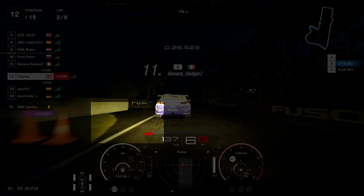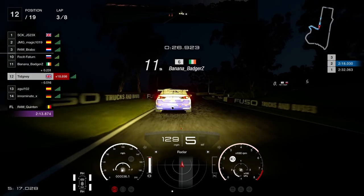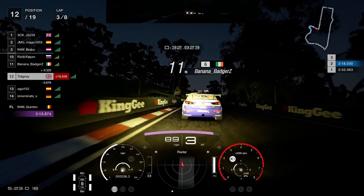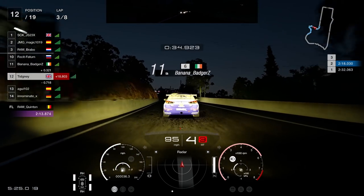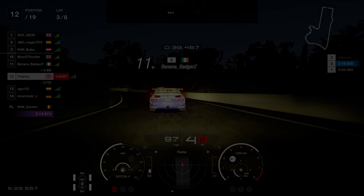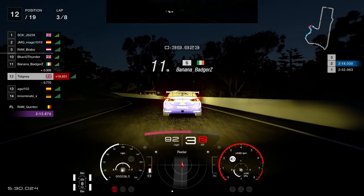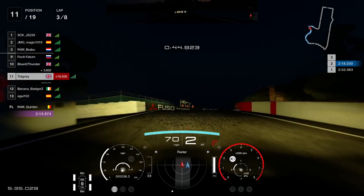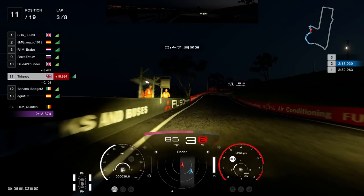Heading towards turn two — go over the crest of the hill, seven tenths down. On the left hand side there's a piece of tarmac — use a start, middle, or end point in that tarmac area to brake, depending on your car. You want to stay tight here. If you're even slightly off line, the car will understeer out. On the inside there's a bit more camber to help the car get round. When the straight bit appears, that's when you hammer on the anchors — the brakes.